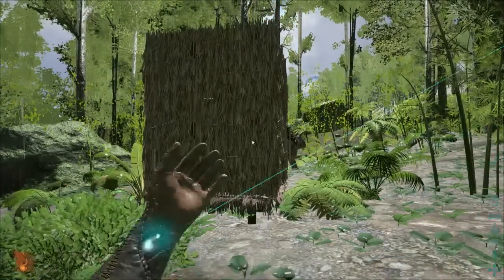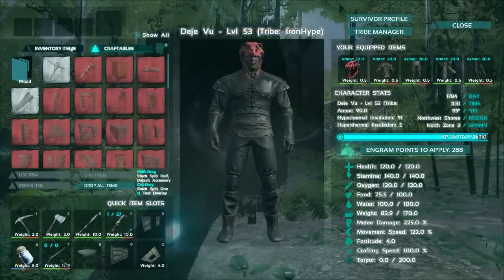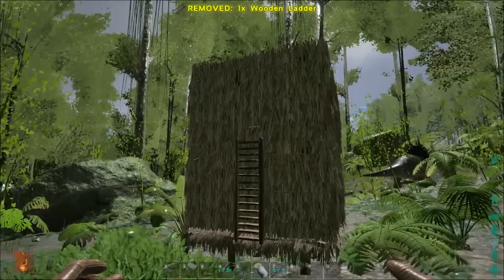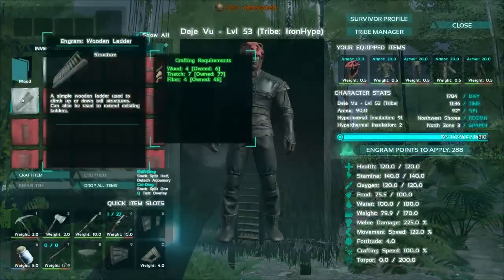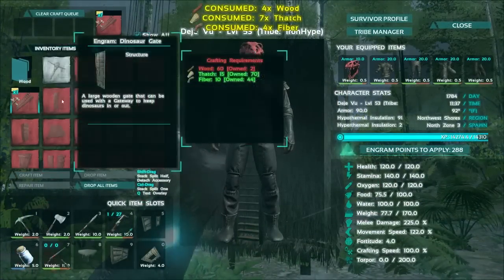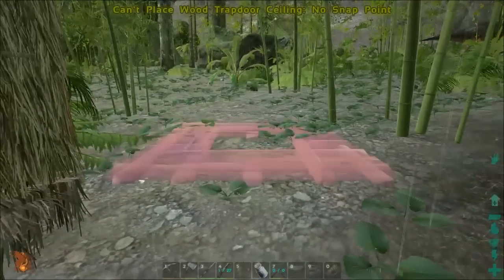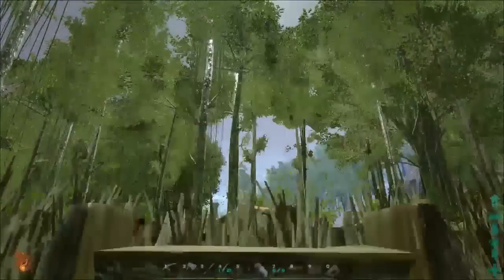Now what you want to go and do — you need a way to get up there. I use wooden ladders because that's the most cost effective for me. Just stick it on the side right there. You can use ramps if you want to, whatever you want to do to get up there. Once you figure out what you want to do, take your wooden trap door ceiling right here, get that out, and start heading up your ladder or your ramp.